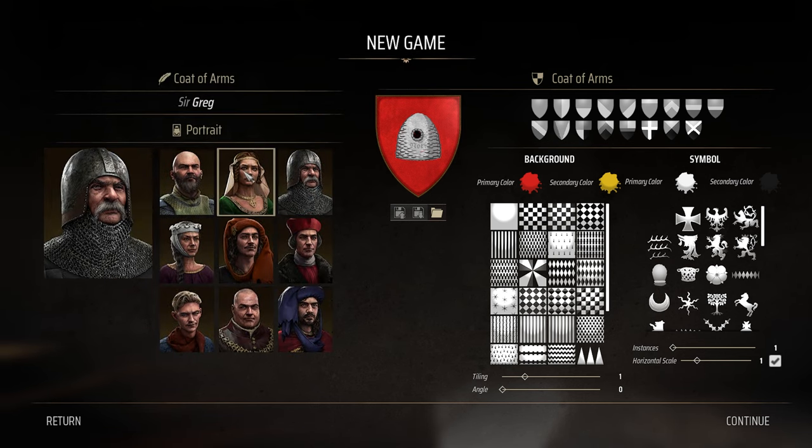There are some placeholder names, but that's okay. Sir Cadogan - I think this guy looks like a suitable Sir Cadogan.